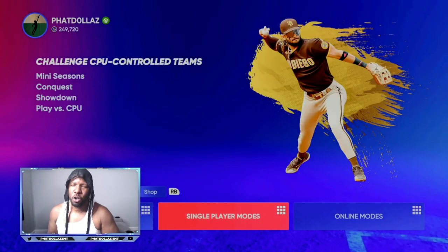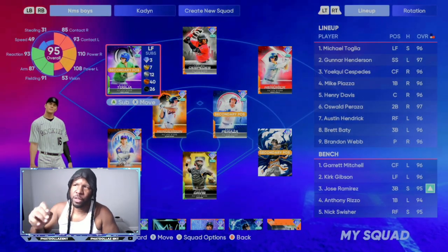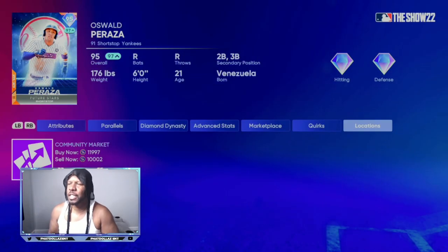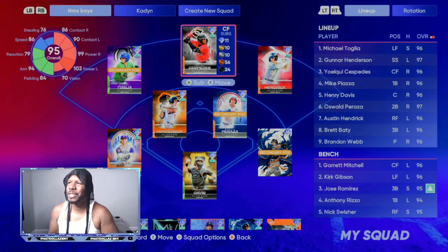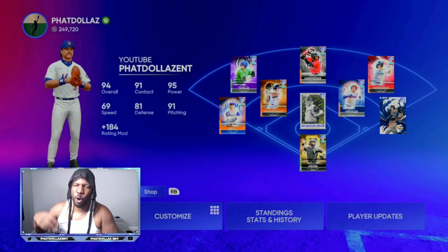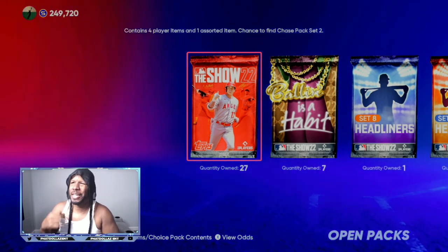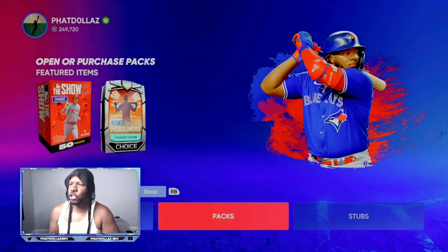With the new All-Star program getting ready to drop, any sellable players you have — you should be getting ready to sell them off in the next 24 hours. None of the players on my team are locked in; they are all sellable. That's 11,000 stubs per person. With my whole team, my inventory, and my bench of all my sellable players, I have easily over 240 to 250,000 stubs. I'm going to replace my players with all the free cards I can get. Between my investments, the mini seasons unlimited stub method, selling off players, and not locking everybody in, I easily have a little over 800 to 900,000 stubs.